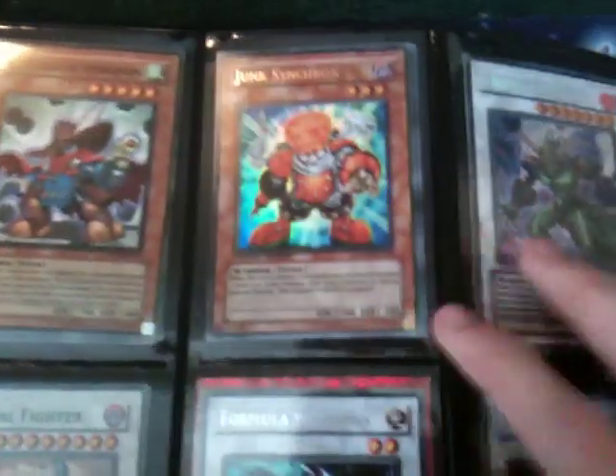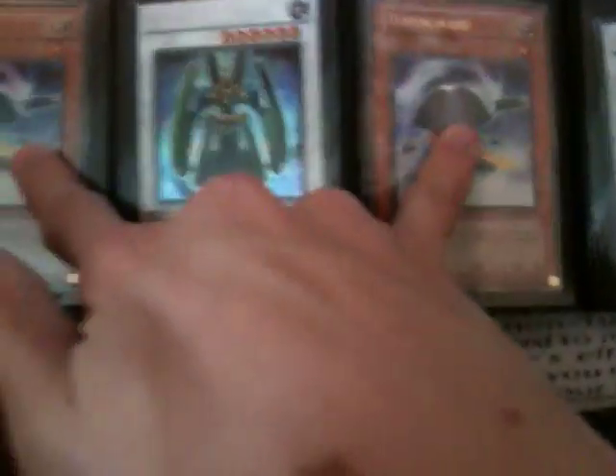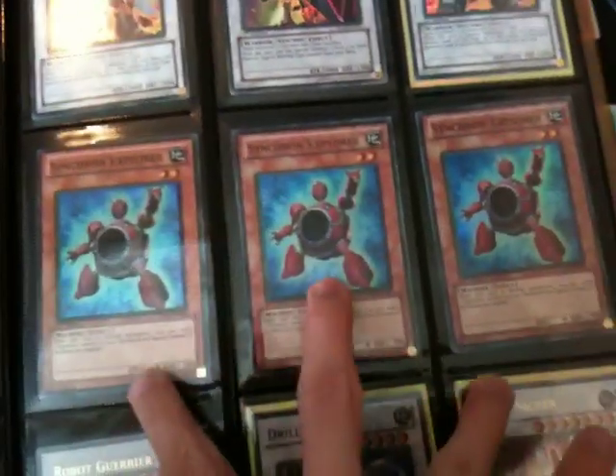Now these are kind of decks slash collections, but they are up for trades. Quick Draws, Junks: Nitro Warrior, Colossal Fighter, Formula Synchron — there's three of them in there — Turbo, two Tuning Warrior, Junk Gardener, two Junk Destroyer, one Rogue Warrior, a playset of Synchron Explorer.